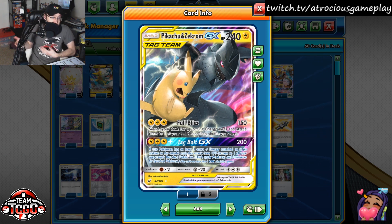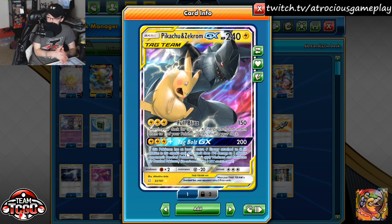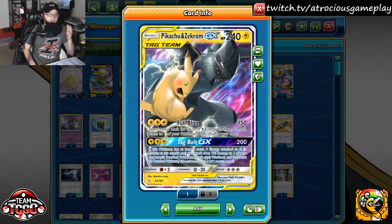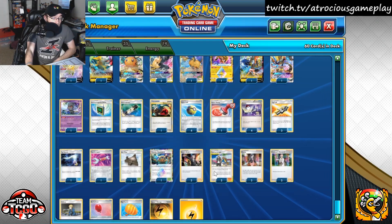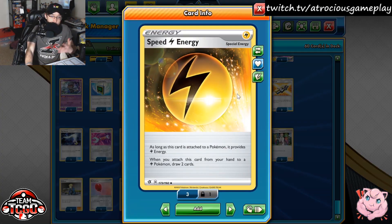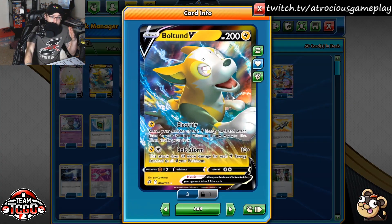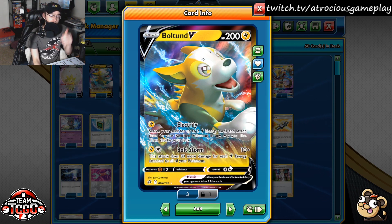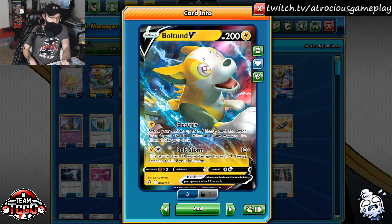If you have three extra energies — so six total on your Pikarom, or five if you have Thunder Mountain — you can do 200 to the active and 170 onto the bench. Very, very strong move. Speed Energy is a very great addition into this deck, and Bolton V can be a cheap energy cost option that can also hit very heavy, and be a two-prizer.